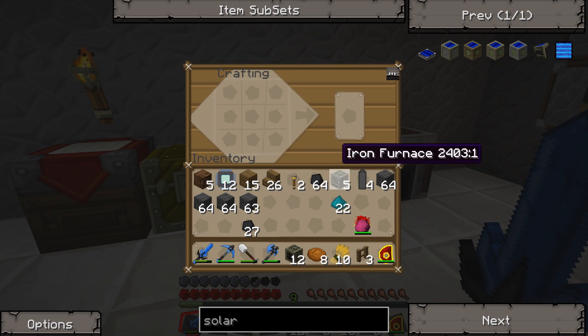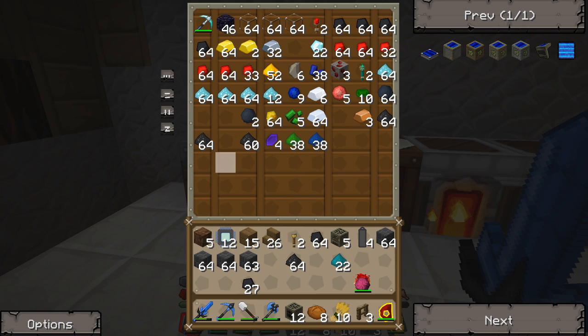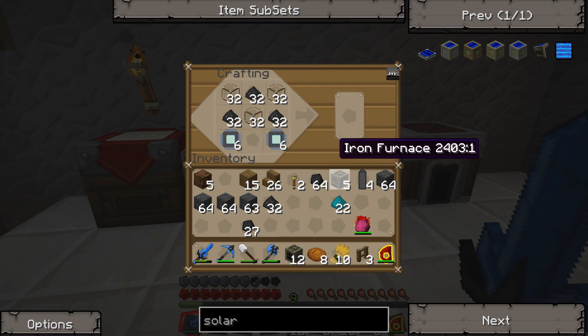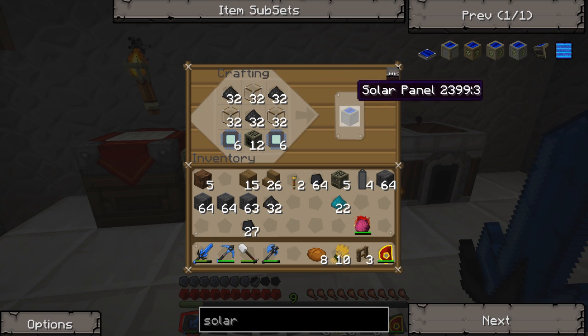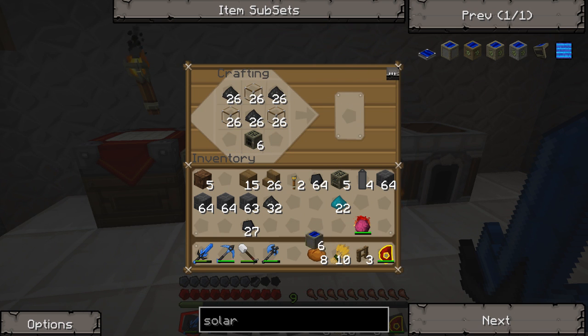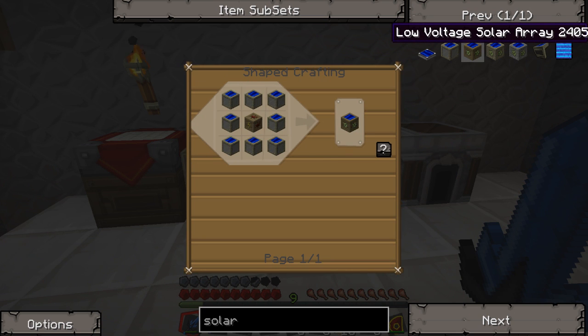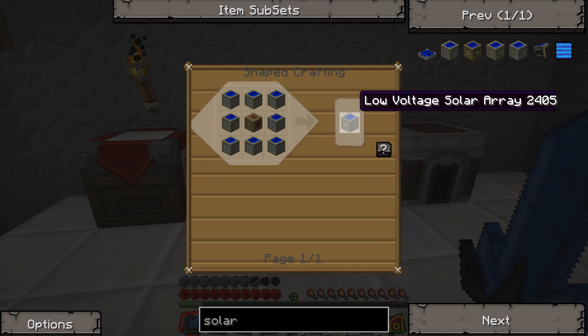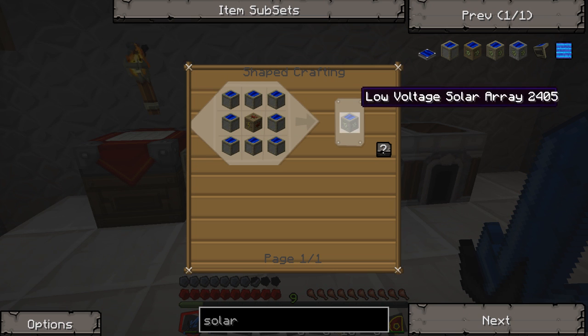We can actually make five more. We need the coal dust here — we'll go ahead and grab two stacks of that, and a stack and a half of glass. It goes like this, and then on each side we put the generators down here. Solar panels! We're going to make as many of those as we can. To make a low voltage solar array, I need a low voltage transformer and eight of these solar panels. This thing right here is equivalent to eight solar panels — it just takes up less space.